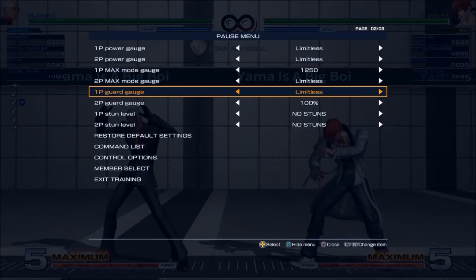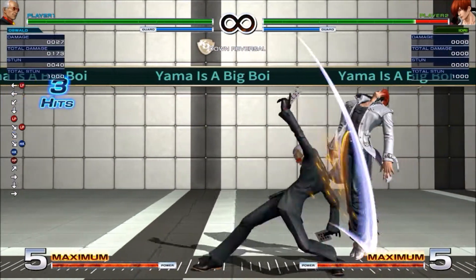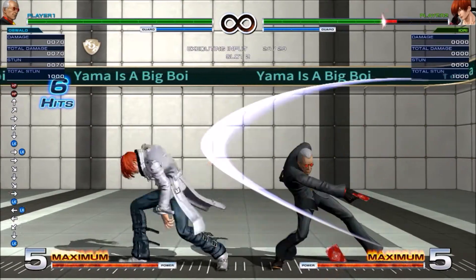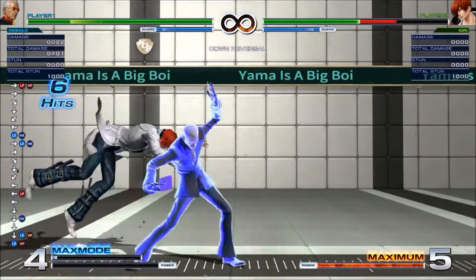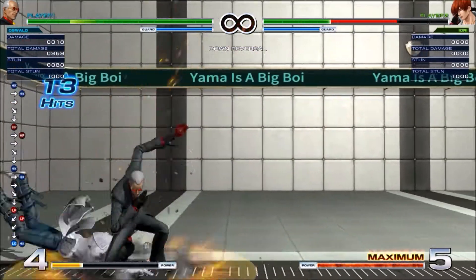You can also use down heavy kick into down forward light punch, which is quite useful if you want to go that route instead of using the far heavy punch into max cancel, but it's just another thing you can do. The only thing it loses to is fully invincible reversals.